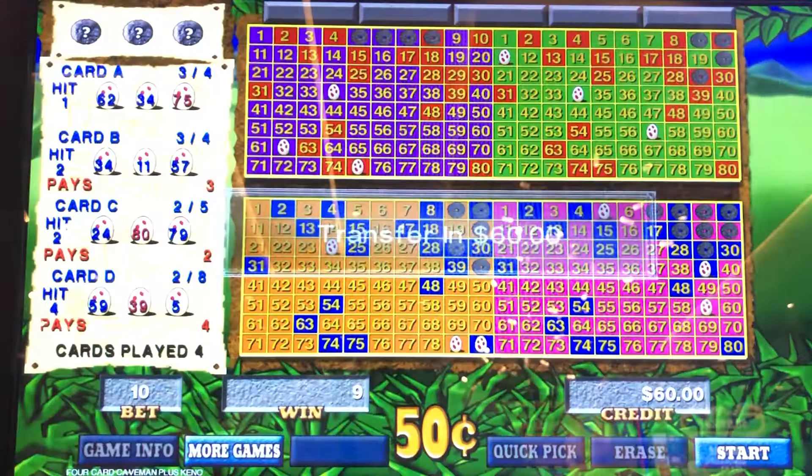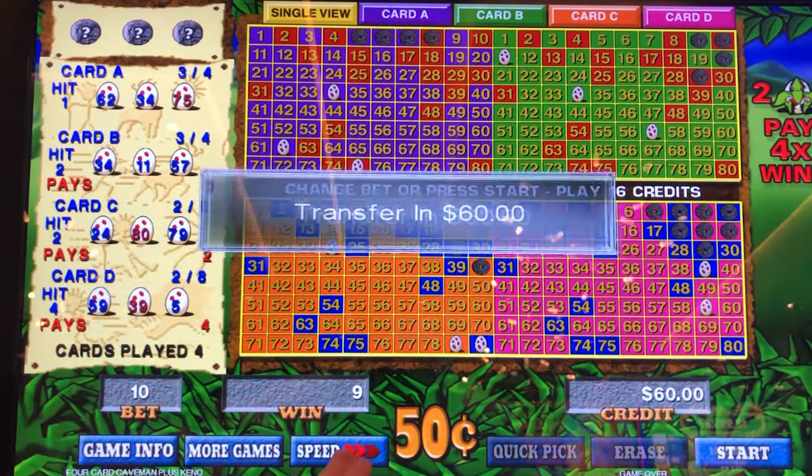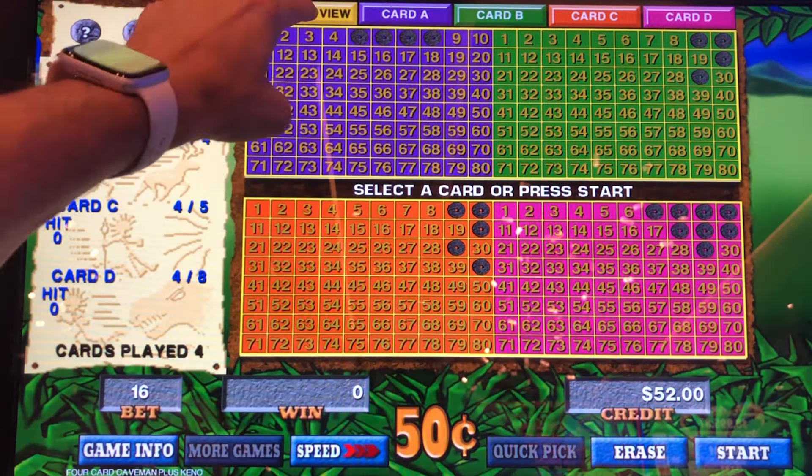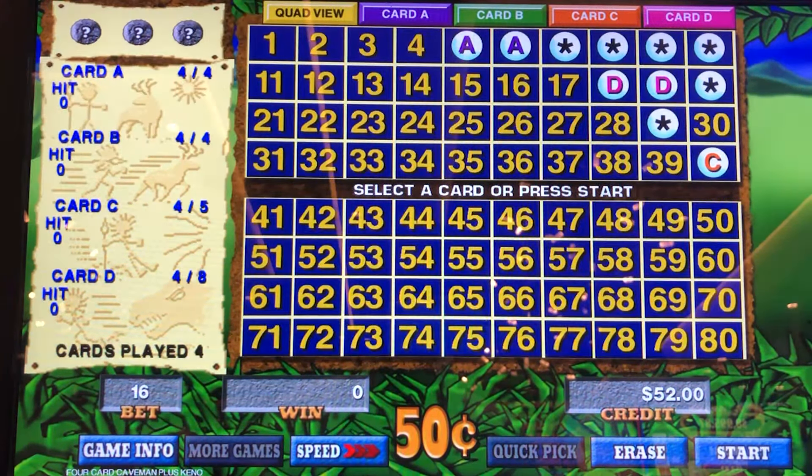We're going to go back and do what we did, but we are going to max bet this whole time. This is $8 a spin, same card, same setup, same everything. Let's have the same result.